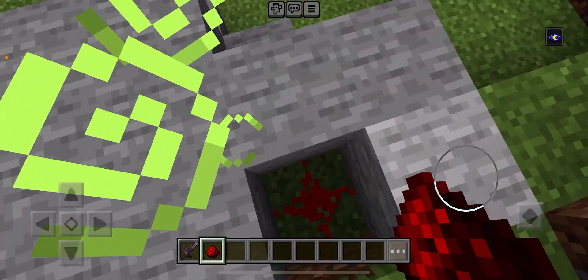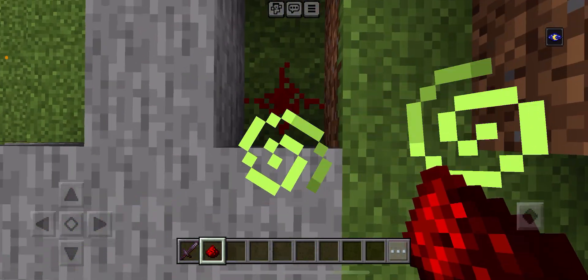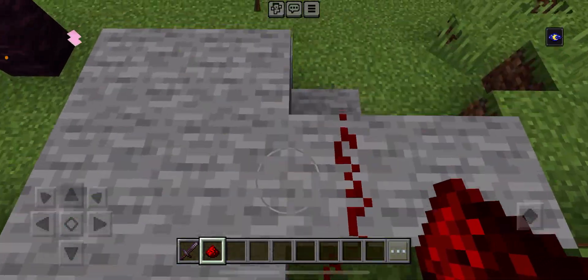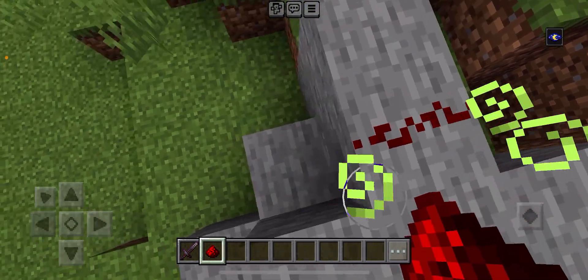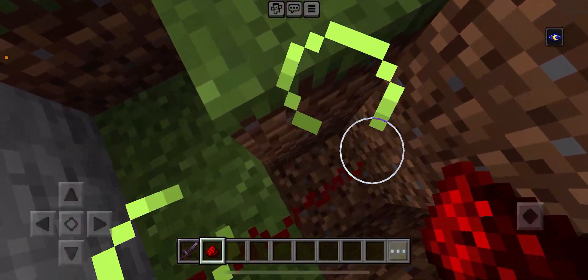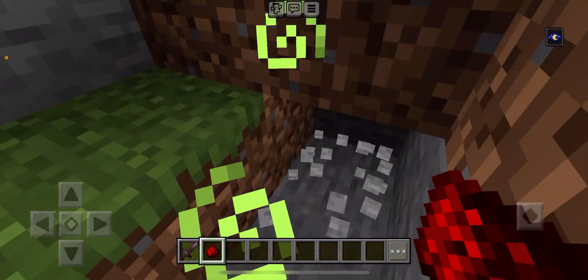This button will be connected with redstone to an underground mechanism. Let's see how it looks — you cannot see the redstone, which is good. Now we need a sticky piston. I'm just going to make the entrance for now and not really build the house yet, just the entrance.